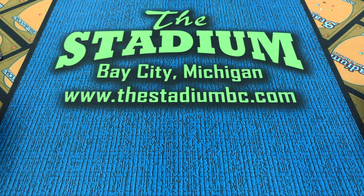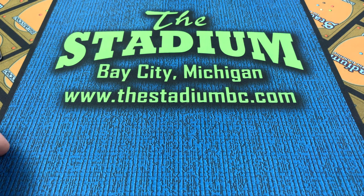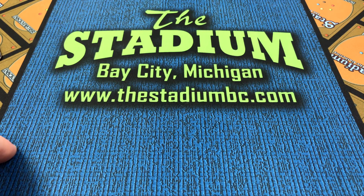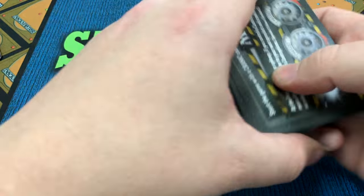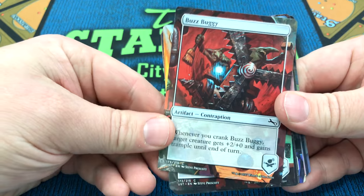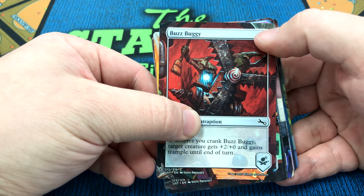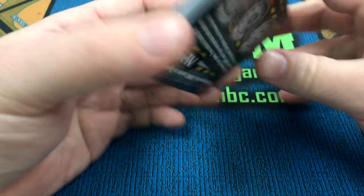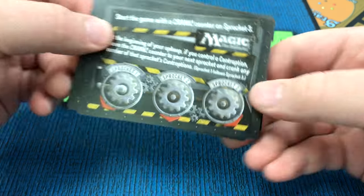So, you want to build a contraption? No problem. Follow these four easy steps and you'll be slapping together devious devices in no time. Contraptions start a game in a separate deck called the contraption deck. They're all called artifact contraptions, they have no casting cost, they have this see-through border, and they all have this picture on the back.